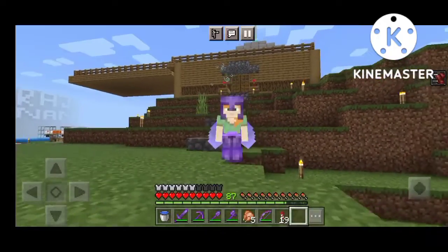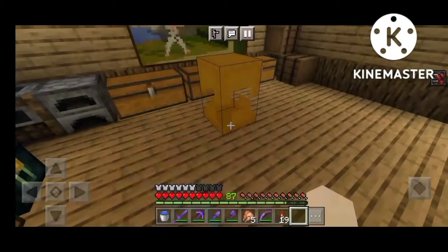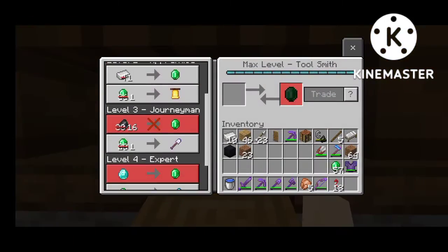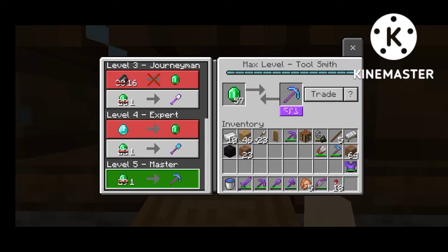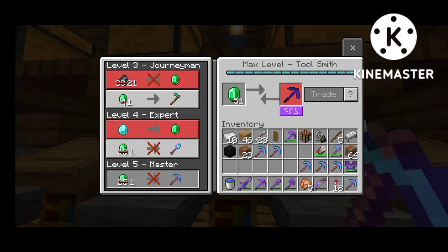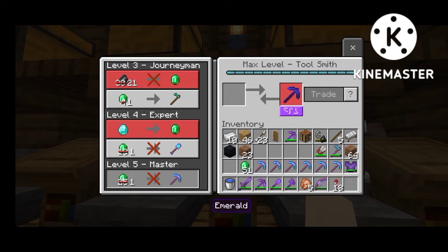First of all, we have to make it. I will take emerald and trade. We don't have an axe. There are a lot. How much do I give it? I give it one because I have cut it two or three times. So I got it. Let's buy it from this. This is Unbreaking, but there is nothing. Let's take it from this — Efficiency, Unbreaking.